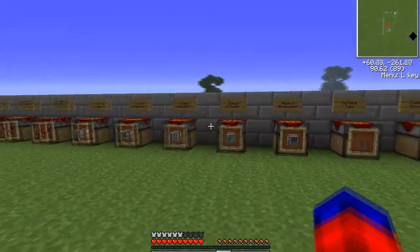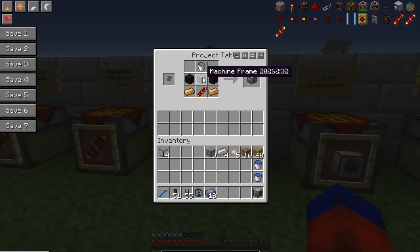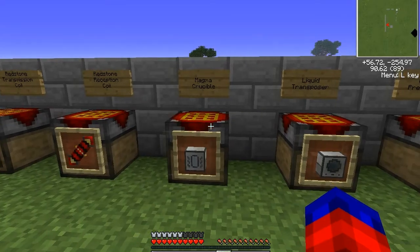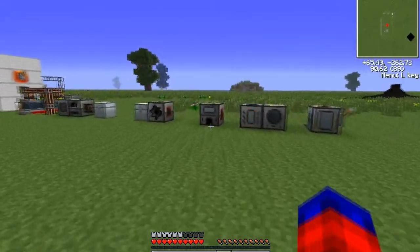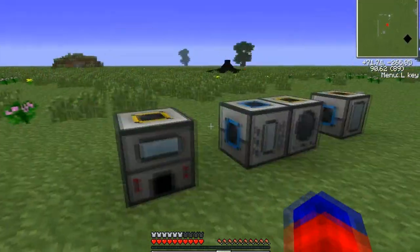The magma crucible recipe uses a machine frame and a reception coil along with two pieces of copper and two pieces of nether brick — a bit more advanced since you need nether access and a nether fortress — topped off with a bucket. The liquid transposer is simpler: two copper, two glass, and a bucket on top.